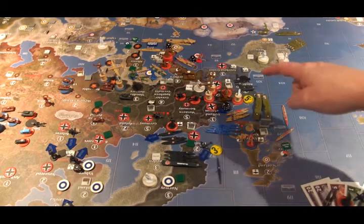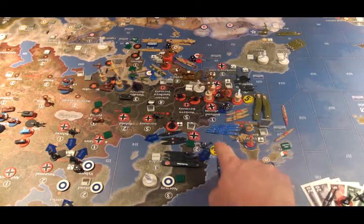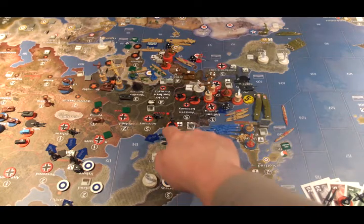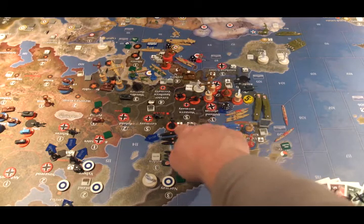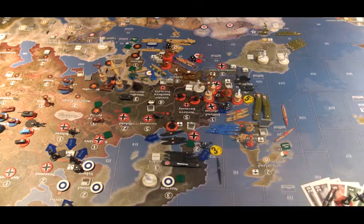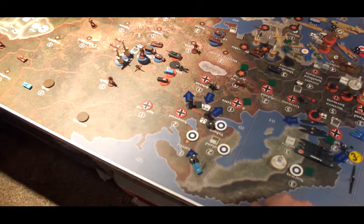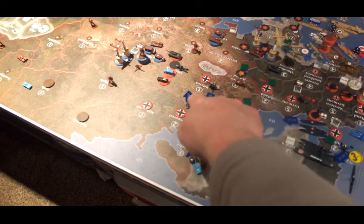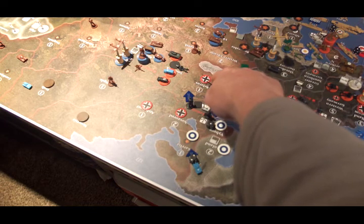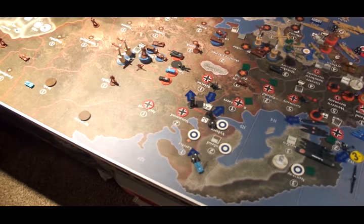German non-combat moves: the strategic bomber from the Normandy-Bordeaux attack flies back to Western Germany. The fighter from Sea Zone 112 lands back on the carrier in Sea Zone 113. Two infantry from Western Germany board a transport, go to Sea Zone 114, and offload in Poland as a blocker. The Finnish tank goes from Finland to Novgorod. One infantry from Novgorod goes to Baltic States, one to Belarus. The anti-aircraft artillery goes back to Novgorod.